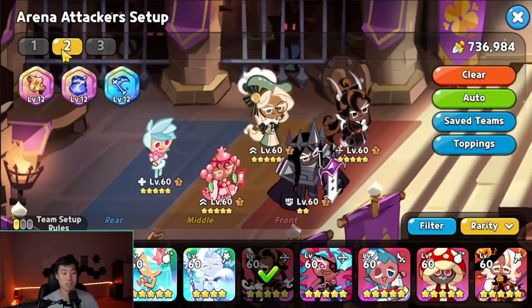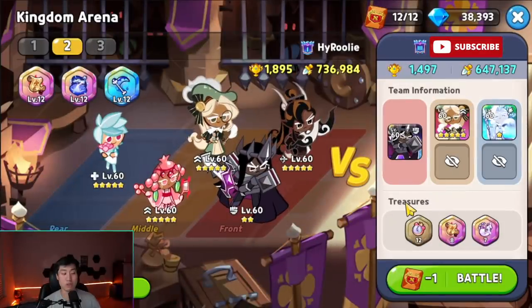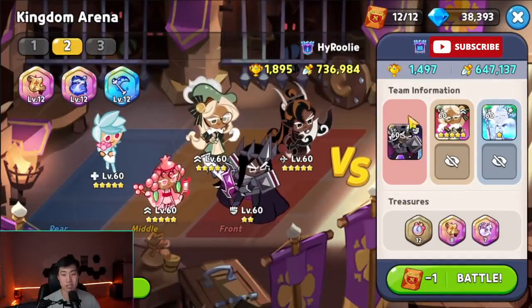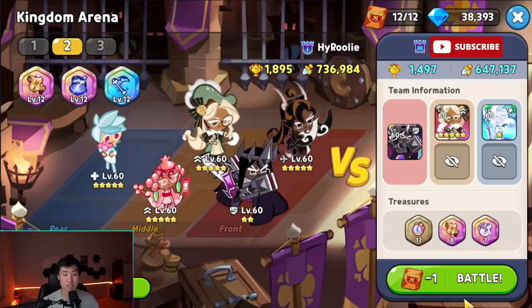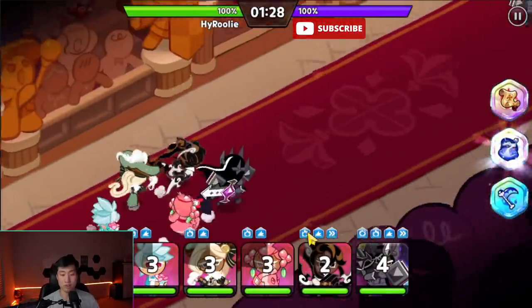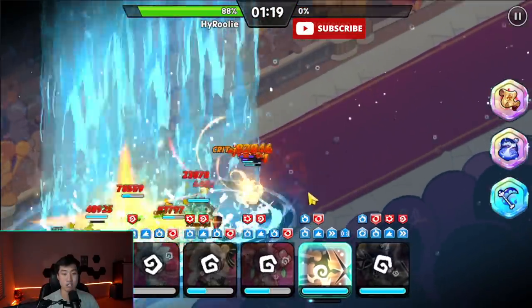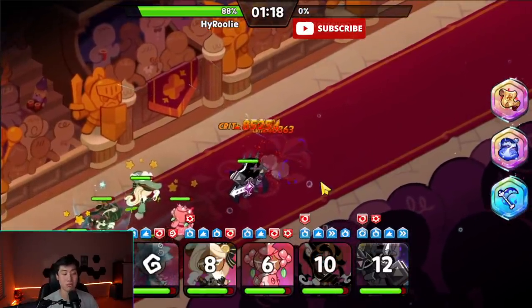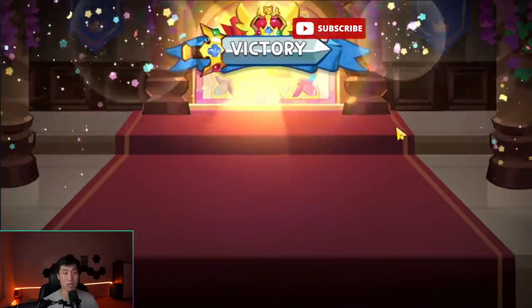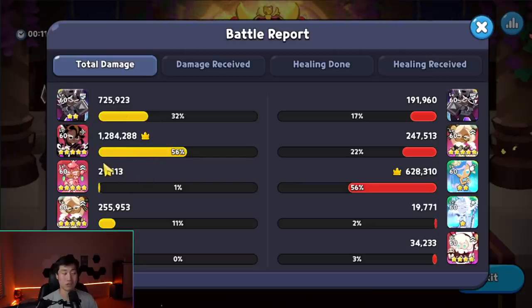The treasures are the Scythe, the Enchanted Roll for extra attack speed, and a Scroll. For skill order it's Caramel Arrow, Pomegranate, Eclair, then Herb. Herb lets you break out of stuns and debuffs from Dark Choco, except for the injury debuff. The first battle is an easy run and it's a very swift victory — Caramel Arrow just does so much damage.